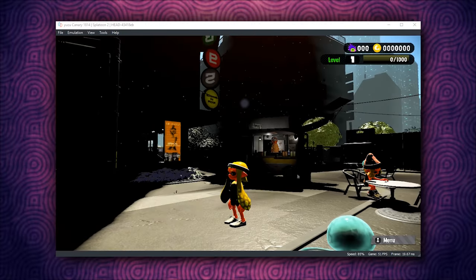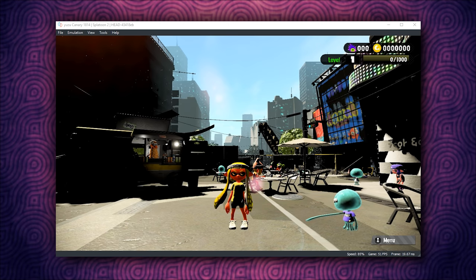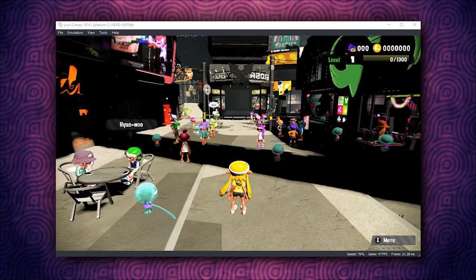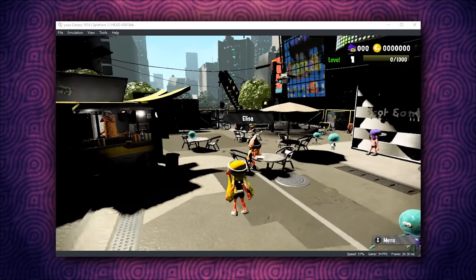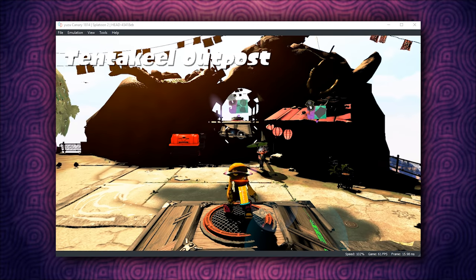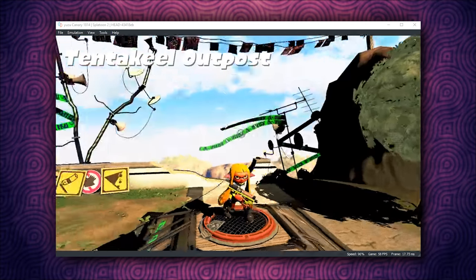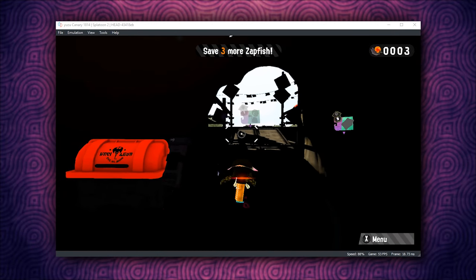Let's take a look at Splatoon 2's performance and compatibility using this new update. A lot has changed since I last covered it — it has gotten significantly better looking and better performing. When we look to the side of the lobby where all of the NPCs are, performance is going to absolutely tank, just like we see in Sand Kingdom or in any of the villages in Breath of the Wild. But when we load into Octo Canyon, you're going to see that in general gameplay, performance is very, very good — anywhere from around 54 to 80 frames per second.